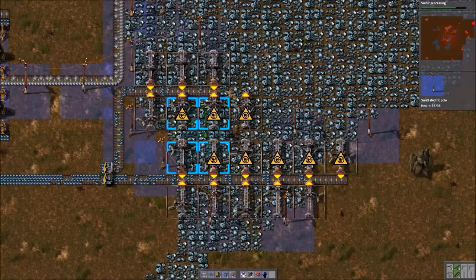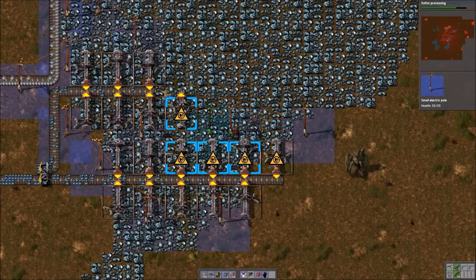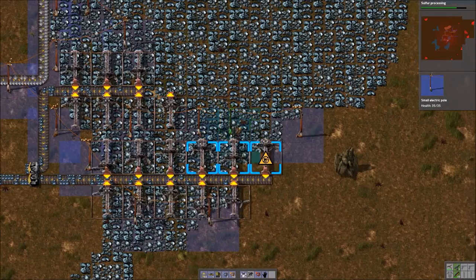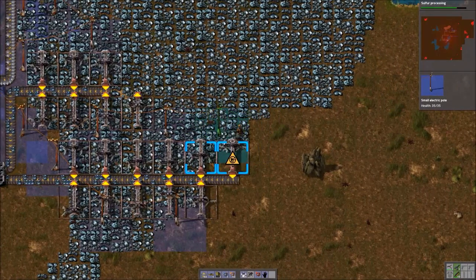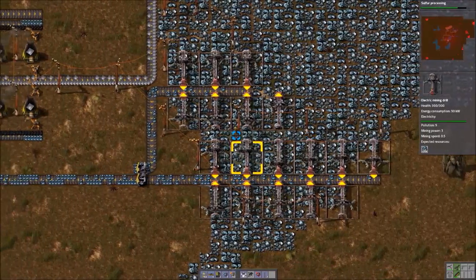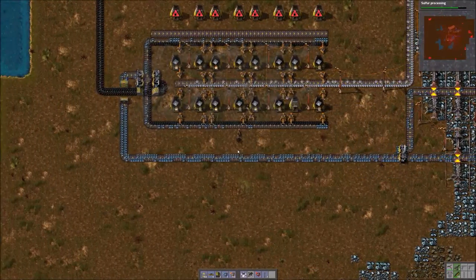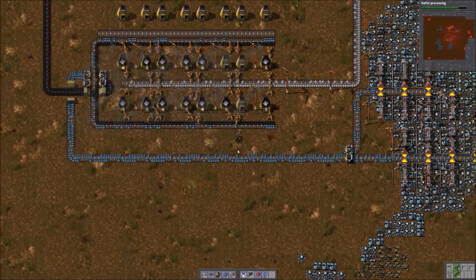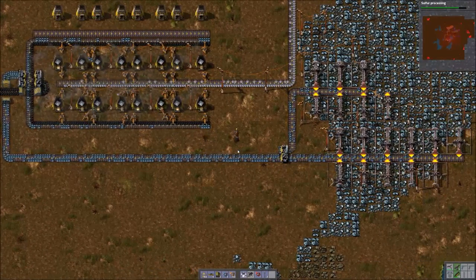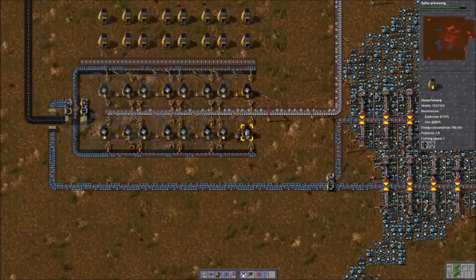I need to redo these power poles as well — a space of two, space of two, and two. There we go. Once we get some steel making, we'll start to make the larger power poles, as we mentioned in the last episode.